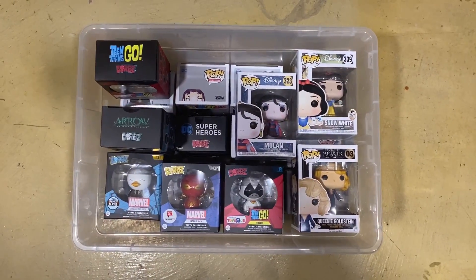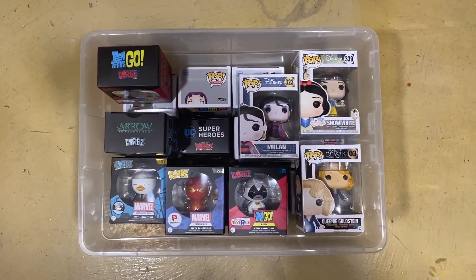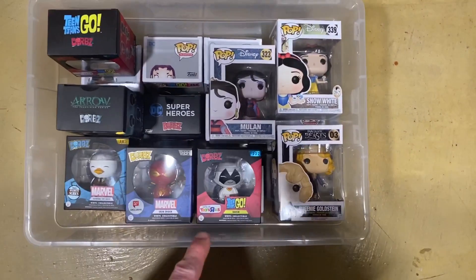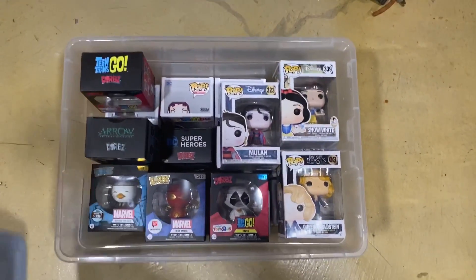I already have the two Starfire Funkos listed and the Teenage Mutant Ninja Turtle ones. I'll list the other ones later. One Raven is an extra, so I'm just going to keep that one for now. These are just all my extras in the container — I'll put the lid on it, store it elsewhere, and then get to the rest of the stuff.